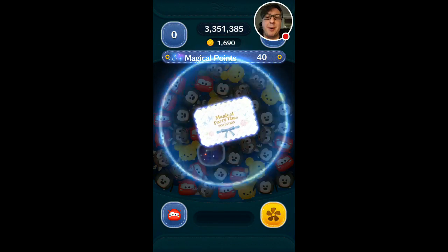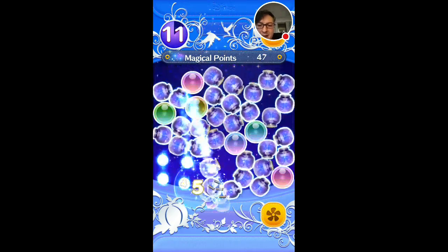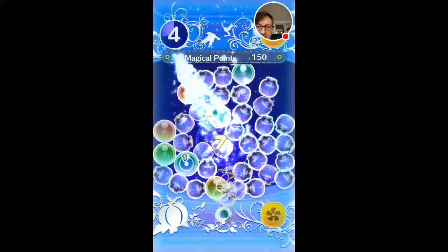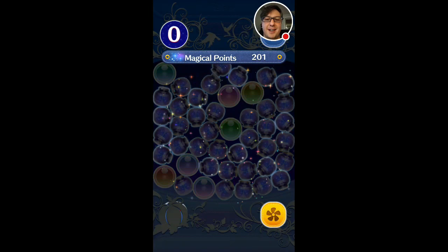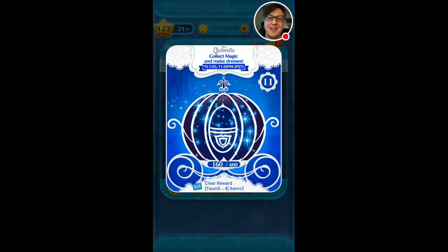I apologize for the pauses in my talking as I'm trying to concentrate on playing while talking at the same time. But let's do this Cinderella event real quick, and hopefully I can accumulate a few points here. I've discovered that there is a zoom they are giving out for this Cinderella event, and that is Prince Charming. I did get one copy of him, so I will be doing a gameplay video for him later on.